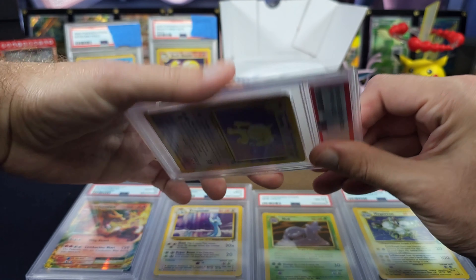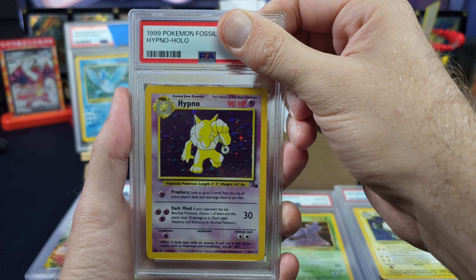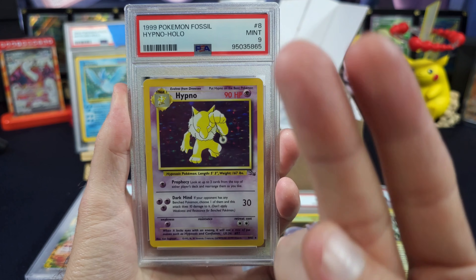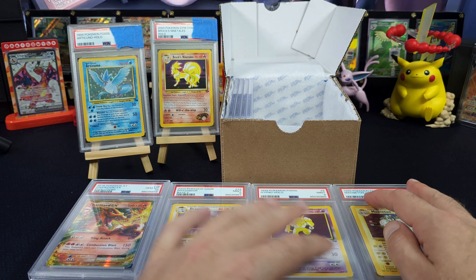Come on, lock in — Hypno. Last time we got an eight. Grade 8 is 35, grade 9 is 50, PSA 10 is 220. Got a seven last time so he can improve. Hypno — three, two, one — nine! That's a redemption, that's nice. 50 bucks, 50 buckaroos.